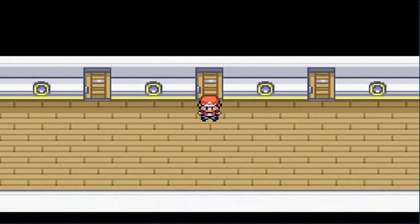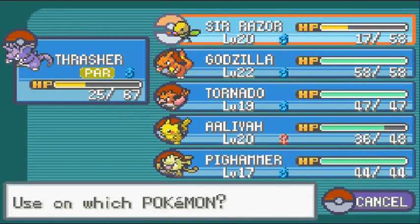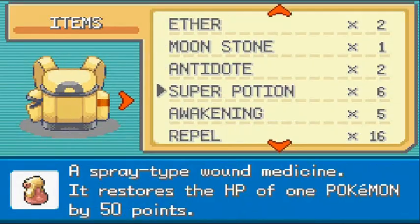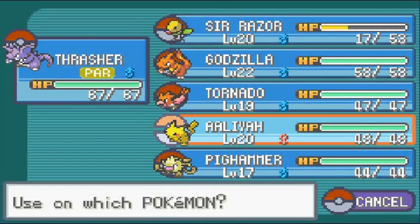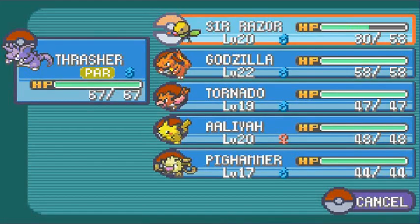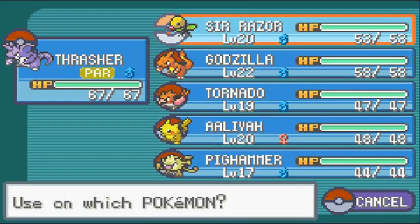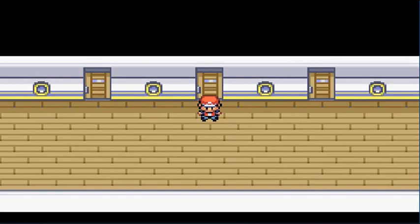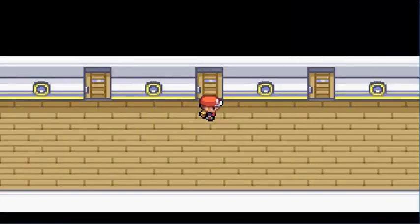That's true — you need a Move Deleter, but we won't get to him for quite some time. Let's heal some Pokémon before more battles. Let's use some Super Potions on these guys. Thrasher is nicely healed. Sir Razor needs something too because you're going to evolve soon, as is Tornado. Fixed the paralysis too — forgot about that. Everyone's good now.